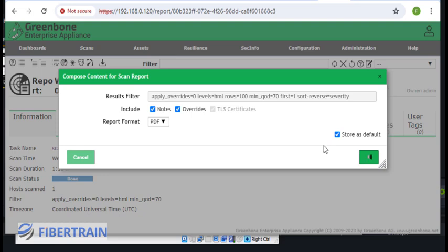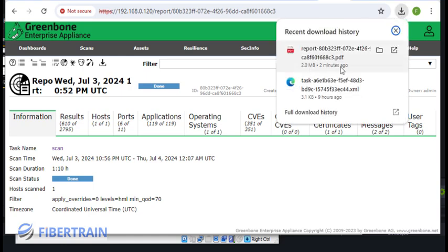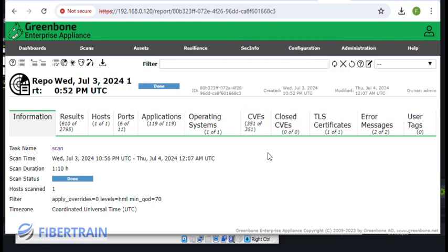This report can be shared with those who need access so they can have an idea of the security posture of the organization's IT systems. The report has now been downloaded — remember I connected to the GreenBone appliance from my physical laptop, so it downloaded there. You can see the report in the Downloads directory, just 2 MB in size.